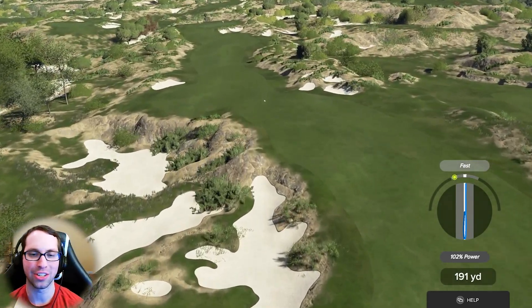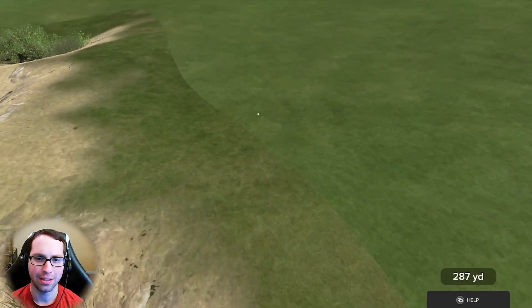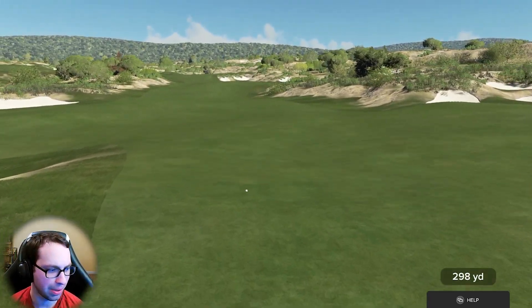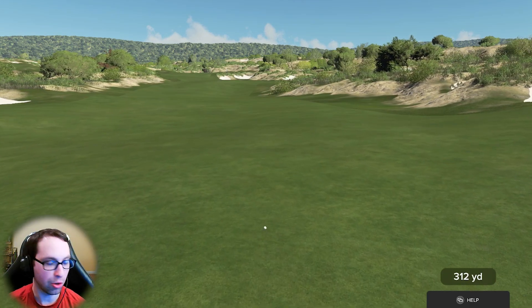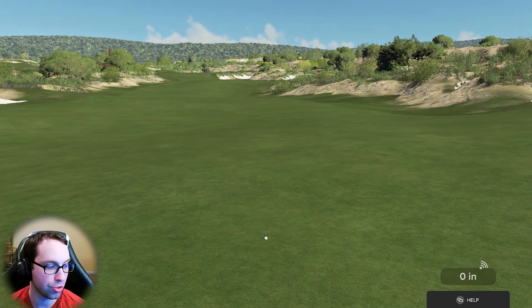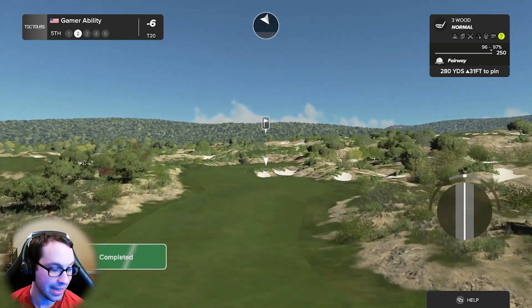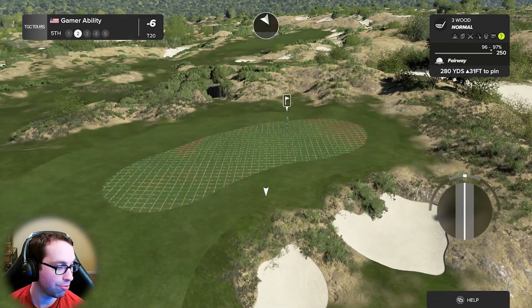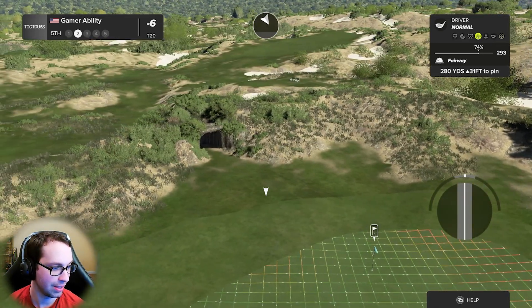We'd have to ask Eisenberg — I'd be interested to know what he thinks. I know he has a Blue course and a Black course. Blue has slower greens, Black is more tour speed. We've got to remember it was made for 2K21 — these games are completely different. I think 155s would be best.